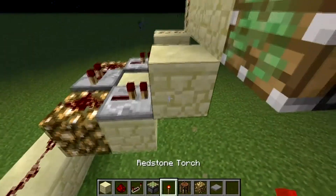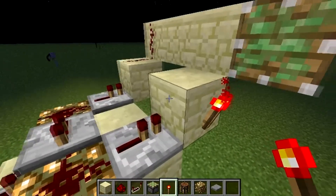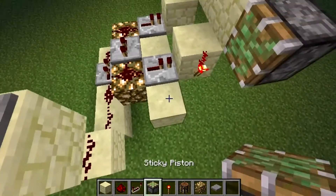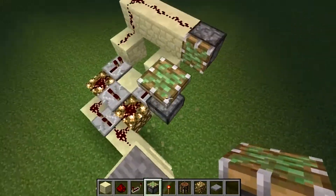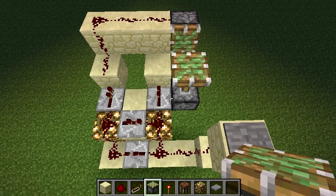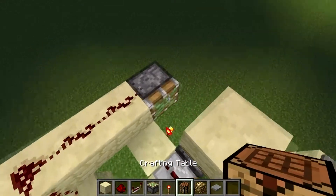You gotta make a high step on the right one and then put a torch on the right side of the block. Then you gotta make a step up from the repeater and stick out the piston — put a piston on it. But that puts the block up first.